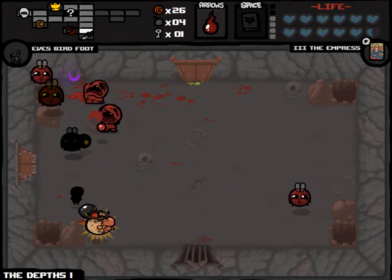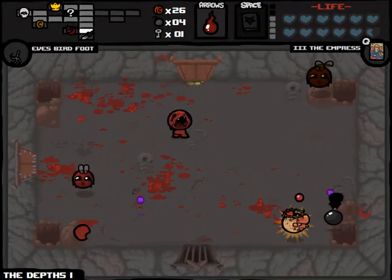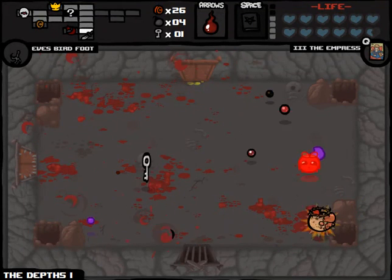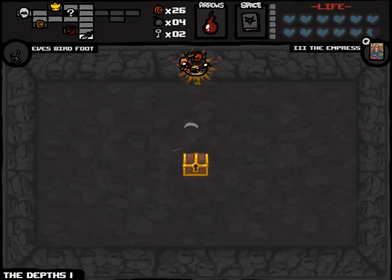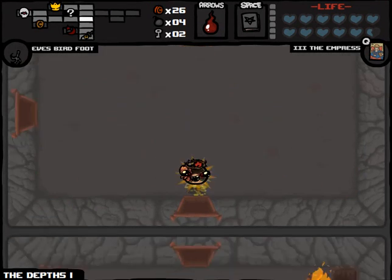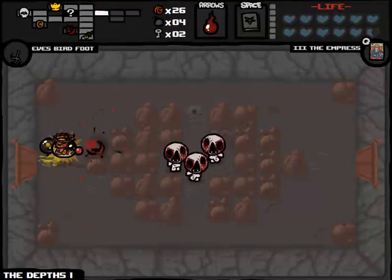We know that we're going to be able to go to the item room at the very least. I don't want to go to the shop, because with the amount of money we have, the risk of greed is pretty high. Make sure we kill this dude. There's a second key — now we will go to the shop, because we have two keys, so we can afford to actually lose one. I could open that Golden Chest — seems a little risky to me. I'm digging this run so far — that's two fun runs in a row.